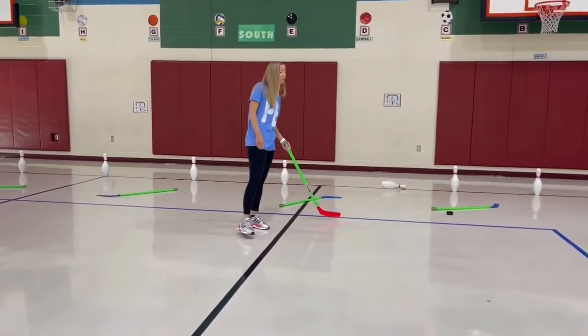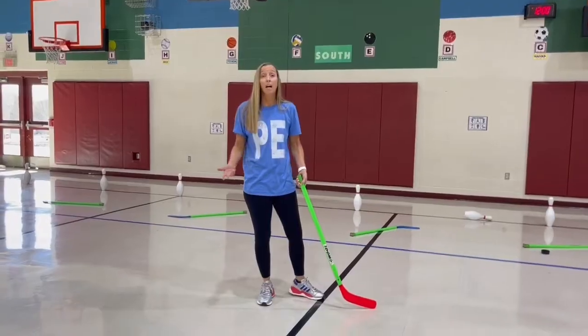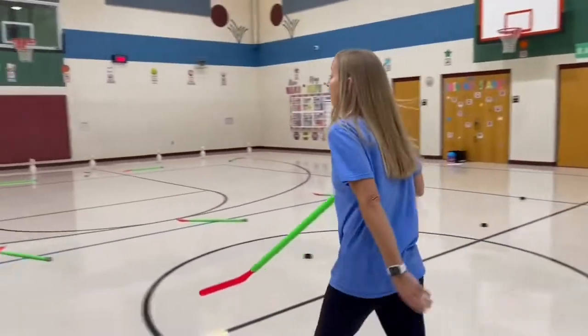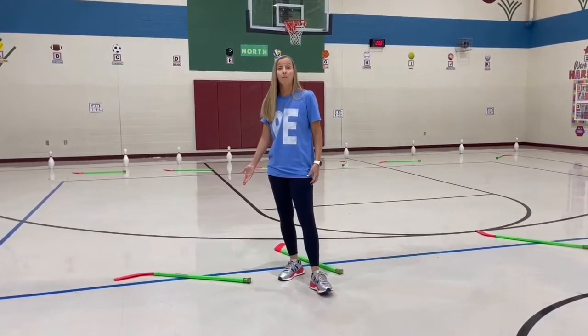They cannot cross over the blue line, so it's blue line to blue line — they have all that area. When the coach blows the whistle and says 'time, clean up,' they're going to take their sticks back to where they started on the blue line and sit on that line until I rotate. That is the forward position.